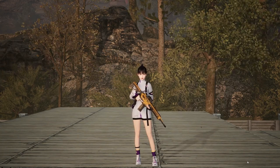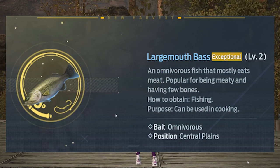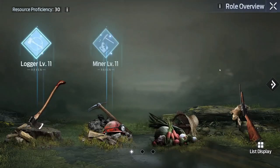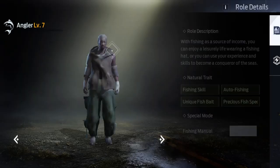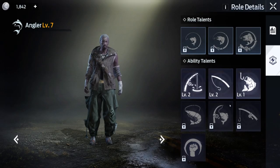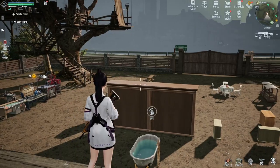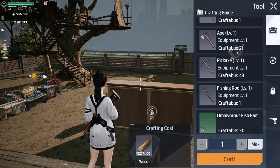To cook the food, we need this large mouth fish. And to catch the fish, we need a level 3 fishing rod. Keep in mind that you need to be at least angelo level 3 to craft a level 3 fishing rod. And for the bait, we will use omnivorous fish bait.